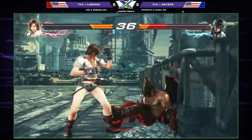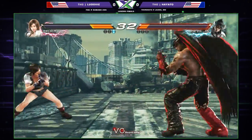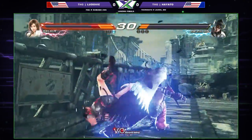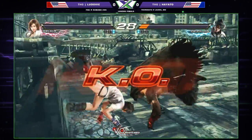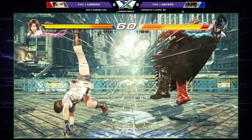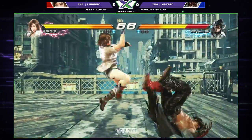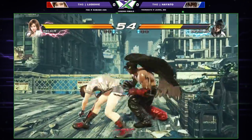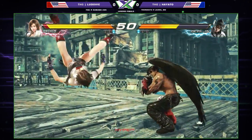Excellent sidestep action coming in from Ludovic. As Steve mentioned last match when he was playing Gunslinger, movement is definitely one of Hayato's weaknesses — both reading movement and executing it himself. However, he is able to find himself a round as we move into the third. Walking in here into the reset, into the faked-out low — I like what I'm seeing.